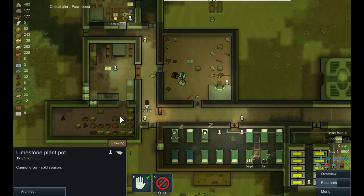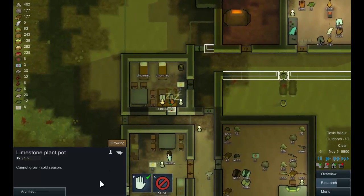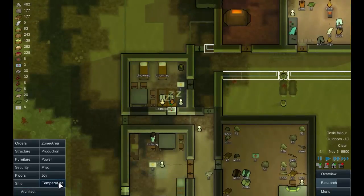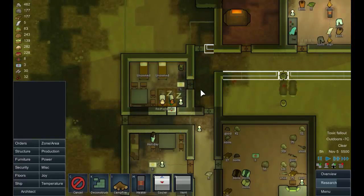Checking temperatures indoors — that's nice and warm, that's nice and toasty. That could be toastier, but not many people go in there. This place needs a heater, and it needs one badly. Let's put one at the doorway there — there we go.